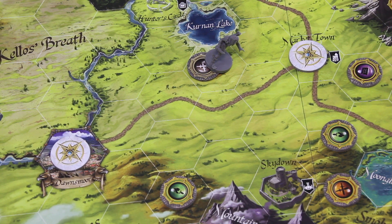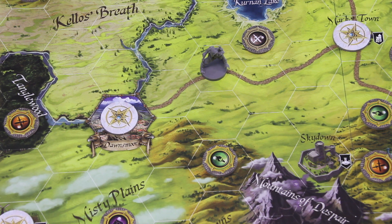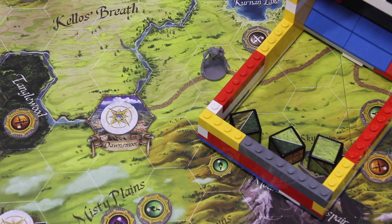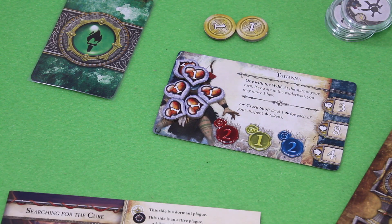Let's do one more round. We can still use our special ability even though we're defeated. At the start of your turn, if you are in the wilderness, you may move one hex — let's do that and move onto this road. We still have three actions, but since we're defeated the only thing we can do is rest. Resting in a wilderness space means we roll three dice matching our terrain value — each matching die heals one wound. Two symbols matched our terrain, so we remove two damage. We're no longer defeated.